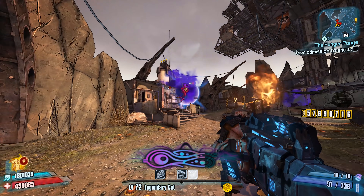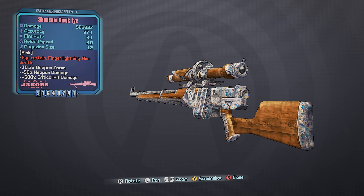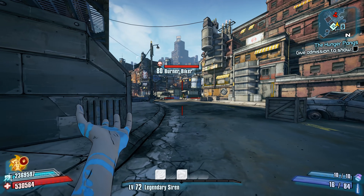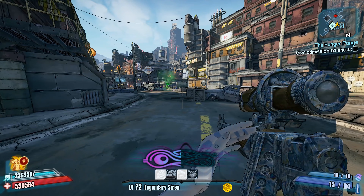Let's jump in and discuss number 8, the Hawkeye Sniper Rifle. The Hawkeye is known for its abnormally high critical hit damage, and it's also known as being a long-range sniper rifle in the sense that it has above-average weapon zoom while aiming down sights.